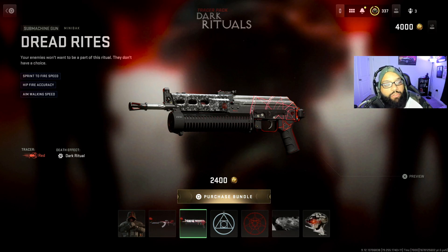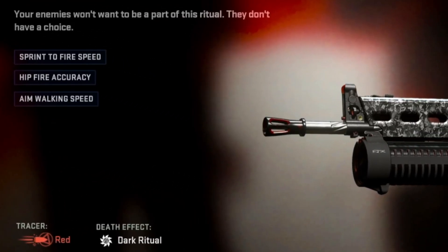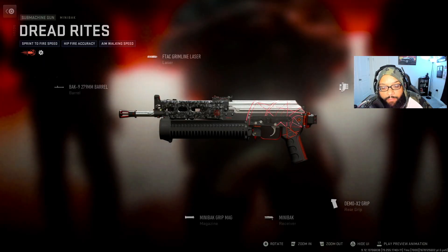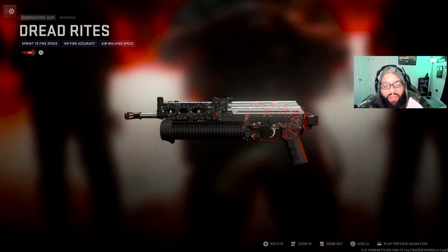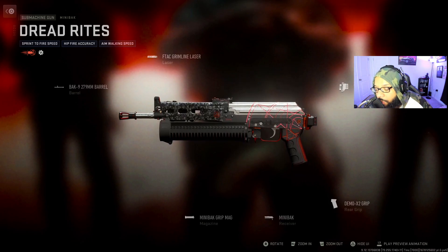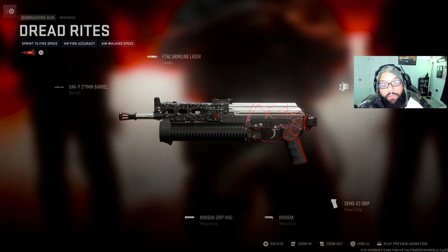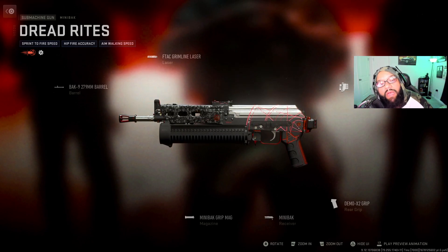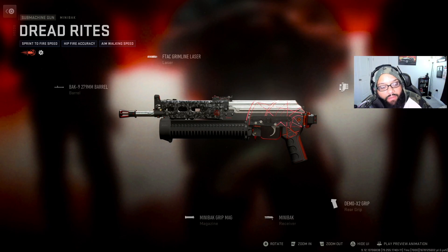The Minibak blueprint is called Dread Right, and it says your enemies won't want to be a part of this ritual — they don't have a choice. It's tuned for sprint-to-fire speed, hip fire accuracy, and aim walking speed. The attachments are: rear grip — Demo X2 grip, stock — VLK Stockless, laser — FTack Grimline laser, and barrel — the Bak 9 279mm barrel.